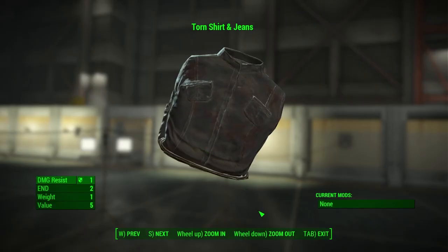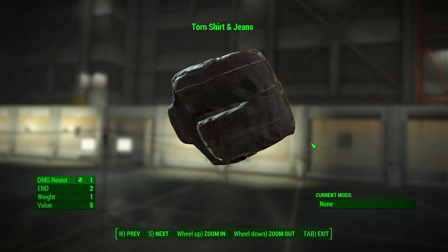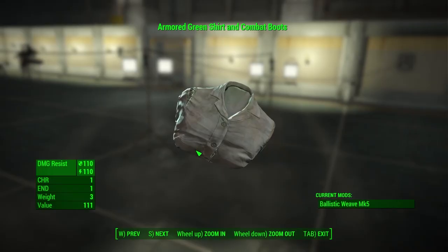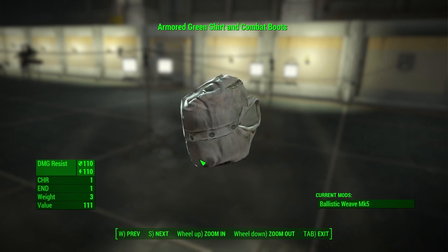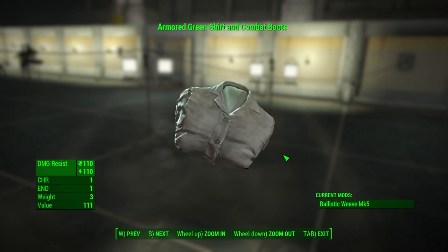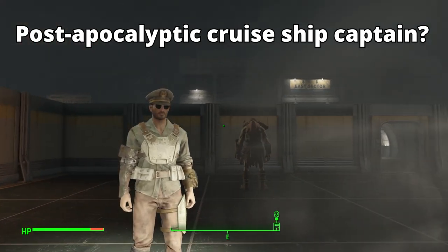For clothing, we have two choices. The Torn Shirt and Jeans from Nuka World gives plus 2 to endurance, however they are not eligible for ballistic underweave. Since we only need one more endurance, the better option is the plus 1 endurance and charisma from the green shirt and combat boots, which are also able to be modded with ballistic underweave. If you were only able to get to 11 base endurance with the bobblehead, then you'll have to use the Torn Shirt and Jeans instead.